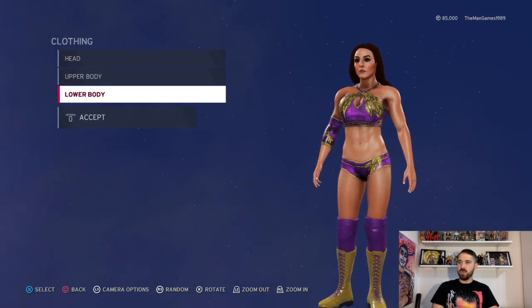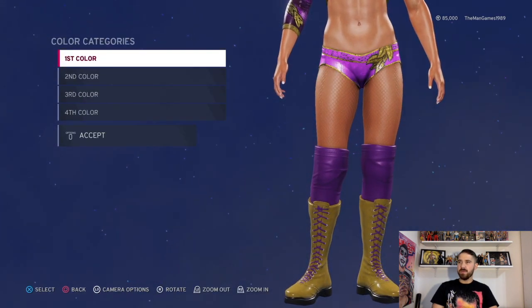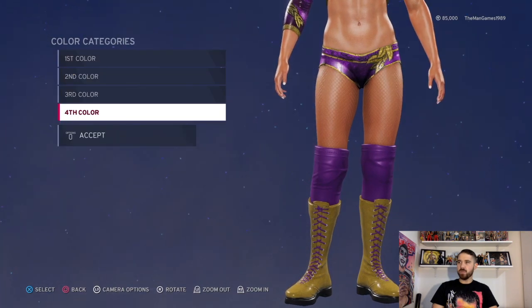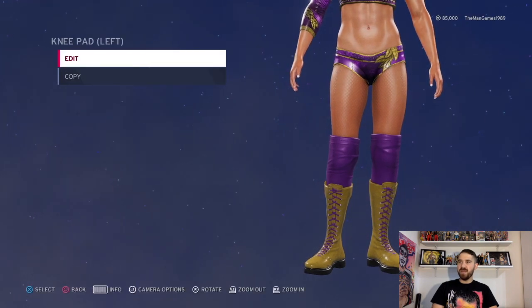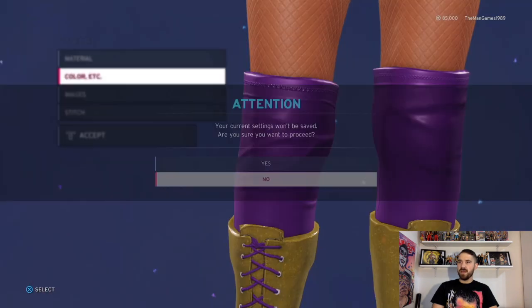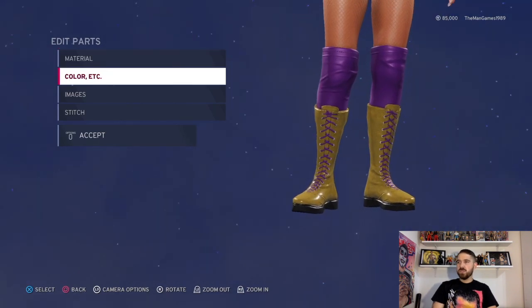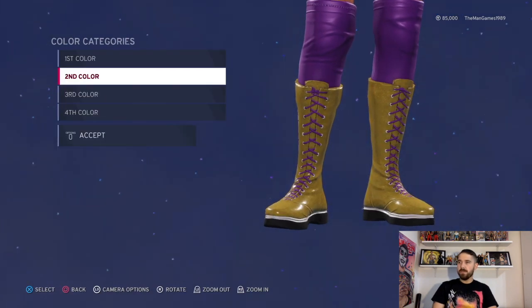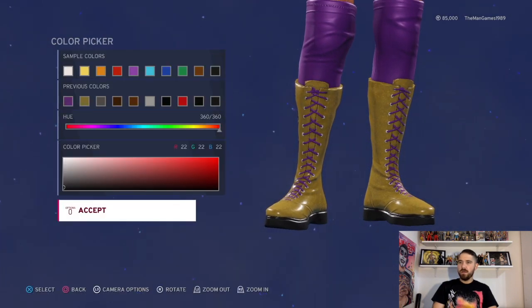That is it for up top. Now we're going down to lowers — Wrestling Tights. It is the tights she already has on the game and the colors are that shade of purple again, gold, gray, and gray again. Now down to Knee Pads — both knee pads are exactly the same, just that shade of purple there. Then down to the boots: the colors are gold, black, purple for the laces, and black for the bottom pad.